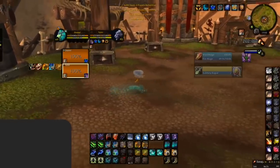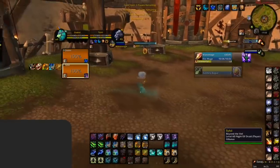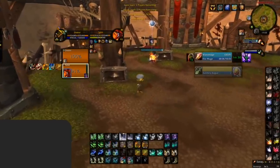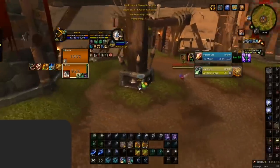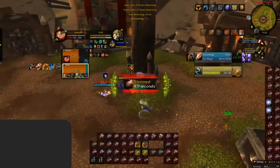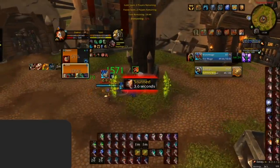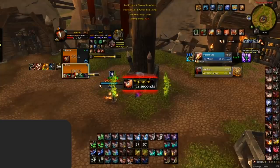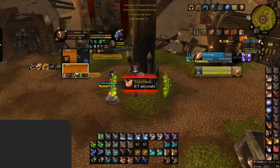Another major mistake we see many healers make is kiting incorrectly while being targeted, resulting in dying or making the game much harder. So if you're the target, what should you be doing? As tempting as it may seem to play extremely defensive and line of sight everyone, you have to stay in line of sight of your teammates. If you're alone with a rogue, you will almost certainly be forced to use a defensive during the upcoming kidney shot, whereas your teammates can save you by simply crowd controlling the rogue during the kidney shot.